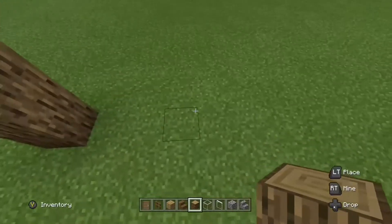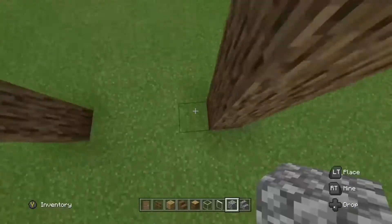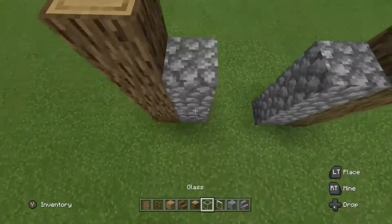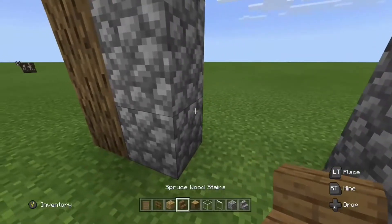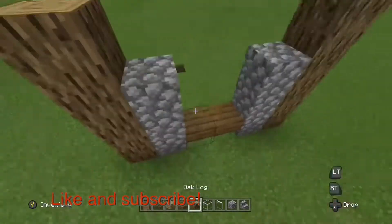To start, place four-high beams of oak logs in a shape that should look like this. Next, get your cobblestone and raise it up three high on each side of the wall, and copy that over onto the one facing that.